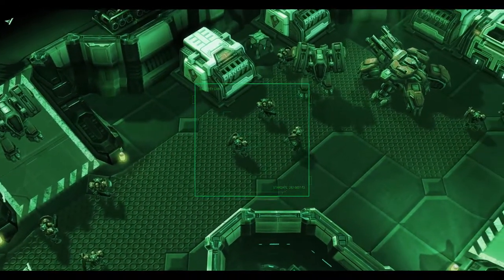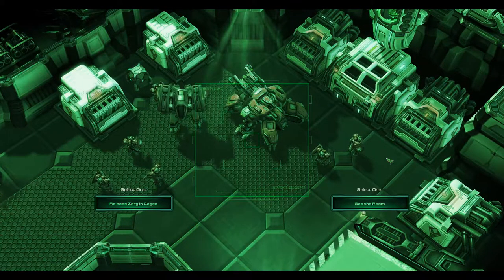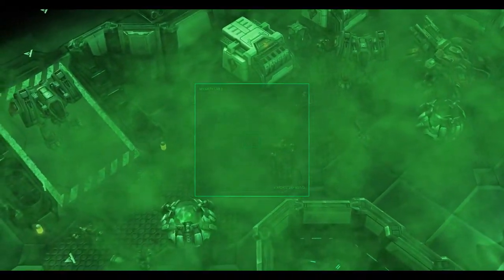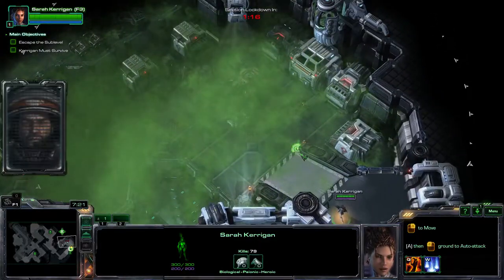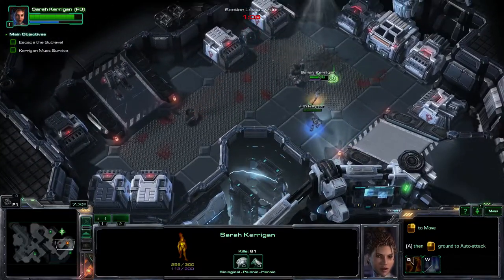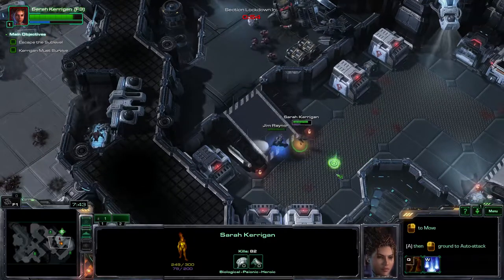They have caged Zerg in there - we can use this console to set them loose or we can use it to activate the gas defenses. I'm going to go with gassing the room here. That should get rid of the Zerg and the infantry, which means just a couple of Kinetic Blasts covering ground should be all I need. Gas didn't get all of them but it definitely got rid of the tank pretty easily. This definitely feels quite a bit easier than having to go after them.